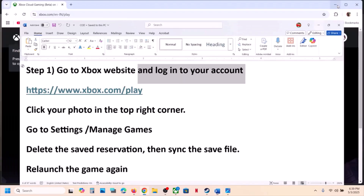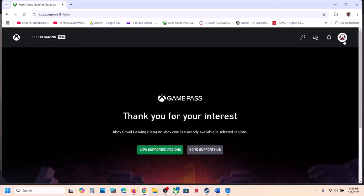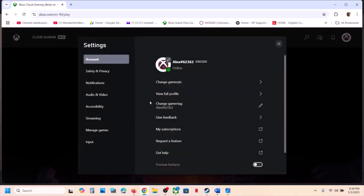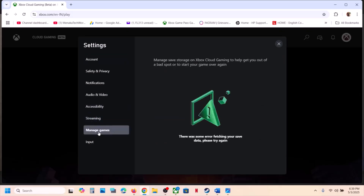Once you're logged in with the correct account, at the top right you will see your profile icon. Go to Settings and then you will see the Manage Games option. Click on Manage Games.